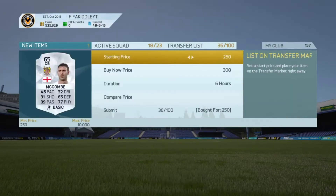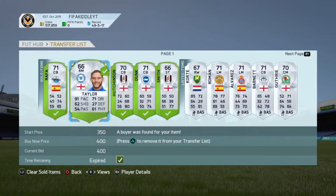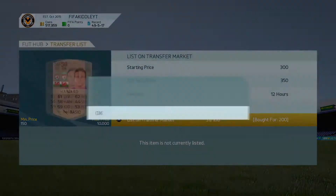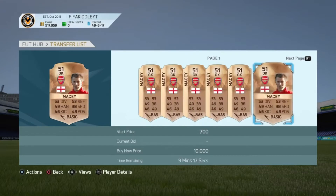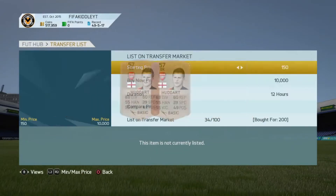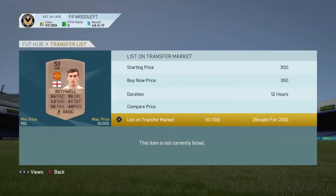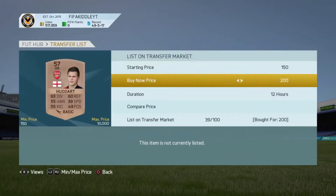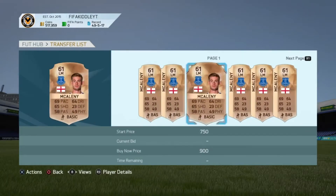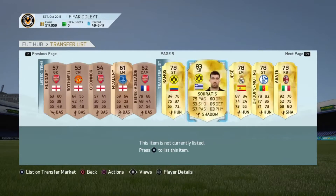After this we go and pick up some awesome deals. We sell a few more silver players and pick up a few more bronze players for around 200 coins each, which we flip for around 350 coins each making around 120 to 130 coins profit per card. I pick up a few more cards — a few Rothwells, a few bronze Everton players. Sniping rare bronze cards: if you see one for 200 coins, just snipe it — no matter what stats, it's guaranteed to sell for around 350 coins.